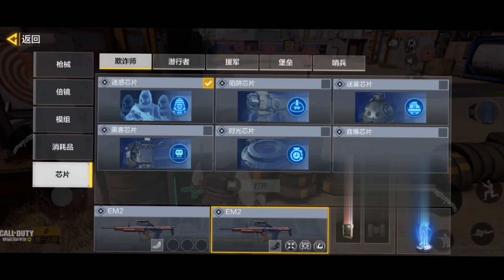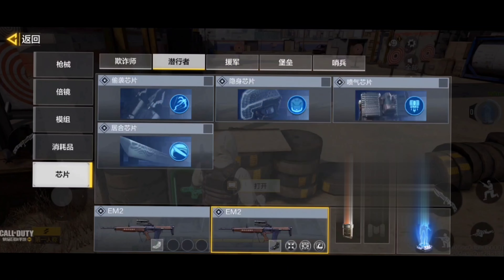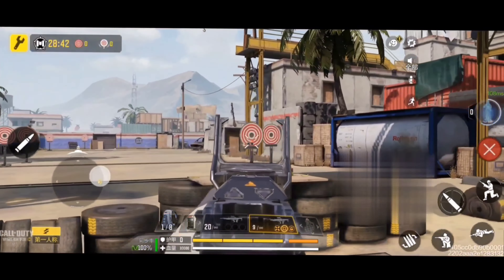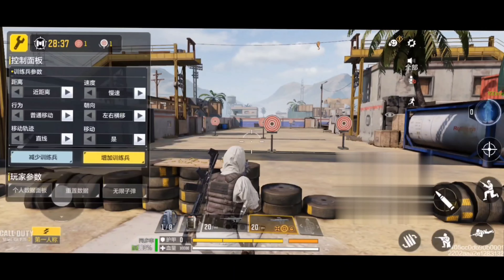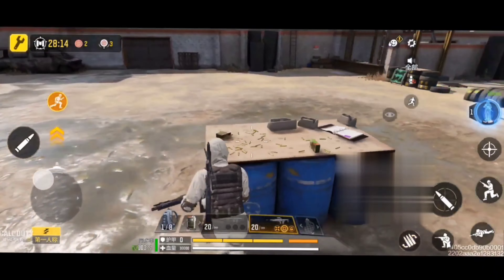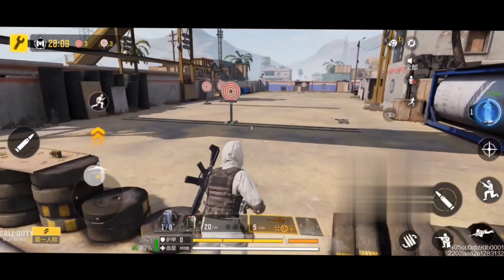Call of Duty Mobile is planning to introduce a BR mode practice mode where you can easily select the weapon of your type, the class you want to test, and easily test those classes. Here you can see we have targets, you can increase the number of targets, increase or decrease the movement of targets — however you want those targets to behave. You can easily do all that in this practice mode.